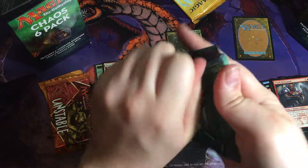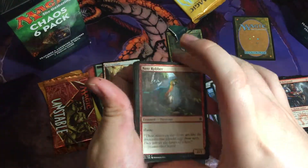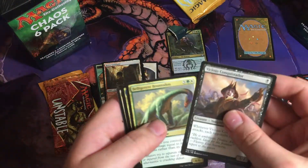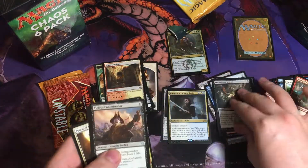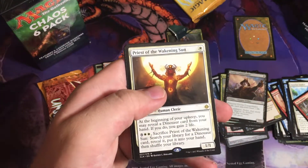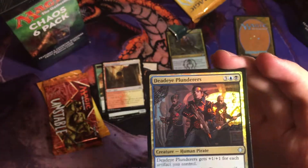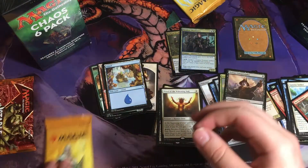Going with the Ixalan next. What's wrong with that tasty dinosaur? Yes sir. Priest of the Awakening Sun. Actually a really cool card — nice. Who's down for tribal? Got a foil too — Dead Eye Plunderers.